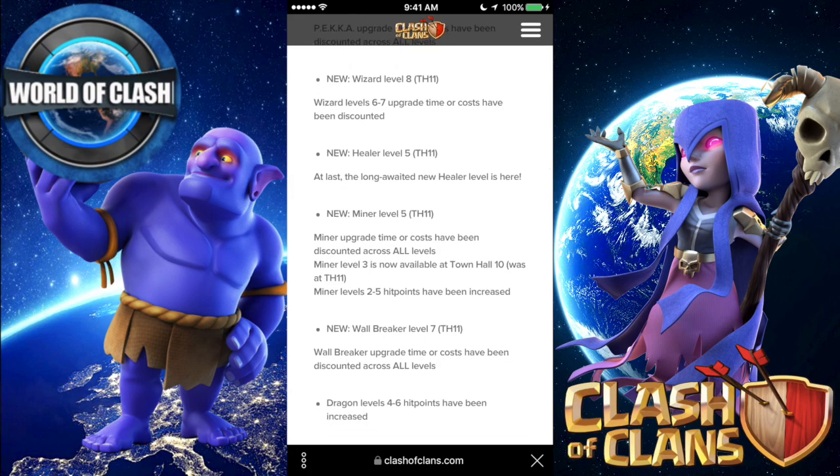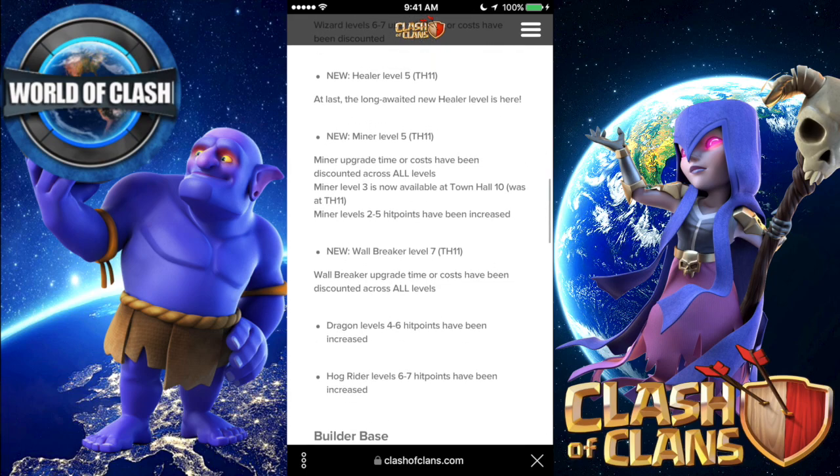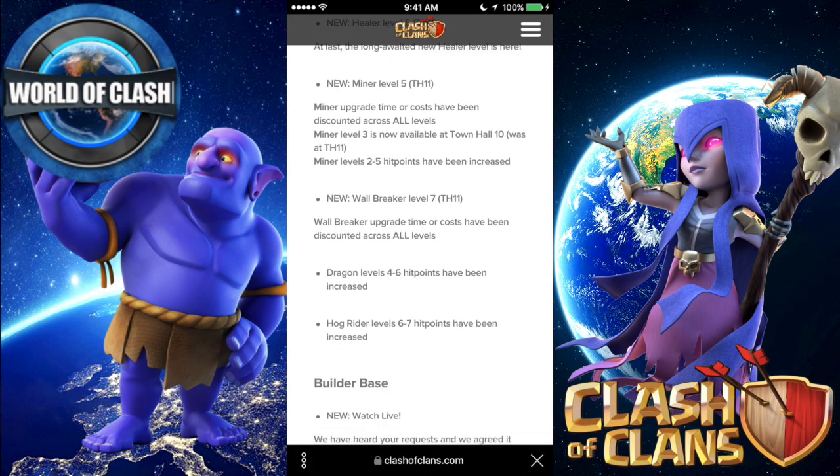And then also a new Wizard level 8. Pretty much all troops at the lower levels have their price and time reduced, so I will stop mentioning that. New Healer level 5 — that's going to be great. Can't wait to see how that's going to impact those bowler attacks, the witch slaps, and the queen walks most importantly.